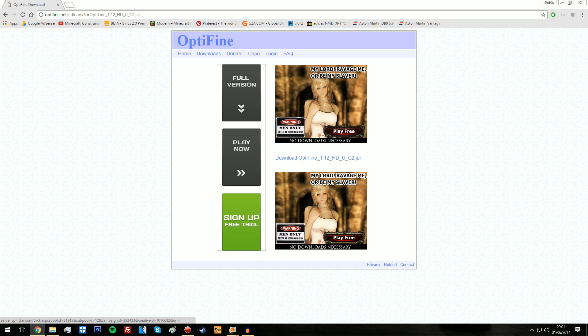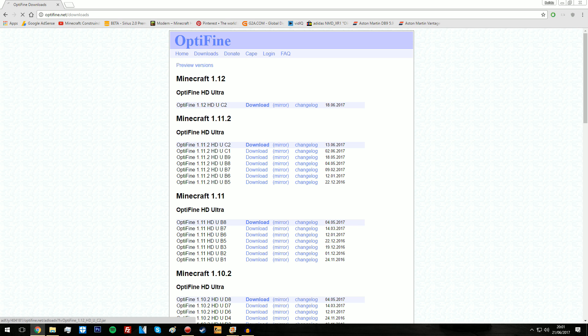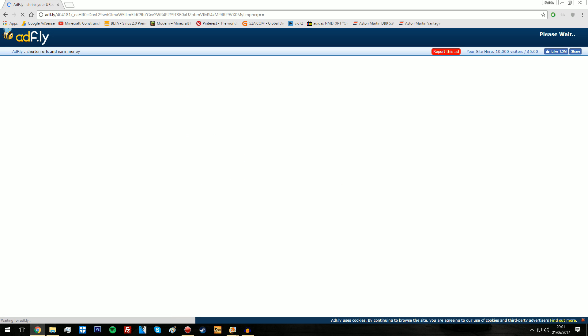Click skip ad. And then as you can see there's some ad content on the page. We're going to click downloads. Download it again because it refused to work. Let's do that again.